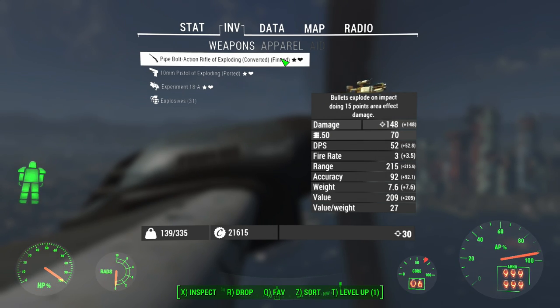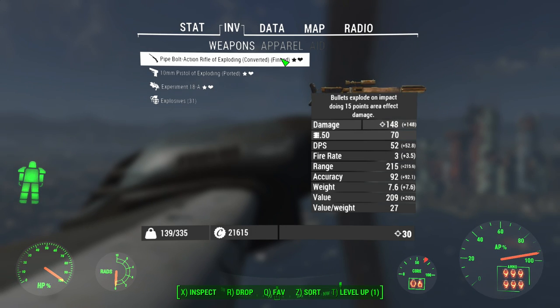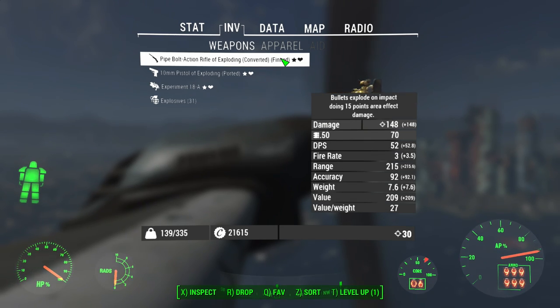I converted it to 50 cal. There are two reasons for this. One, I wasn't all that impressed with my hunting rifle — I think the two-shot thing just does not work. So whilst this does a little less base damage, I actually think it's going to behave as well, if not better, than the hunting rifle purely as a weapon. But it also has exploding, which is not bad — it does 15 points of area effect damage. I double that with my perks and double the area of effect, which is going to make this pretty devastating.